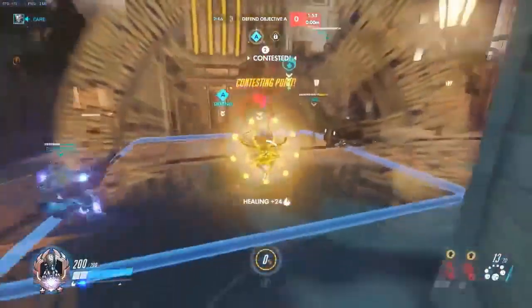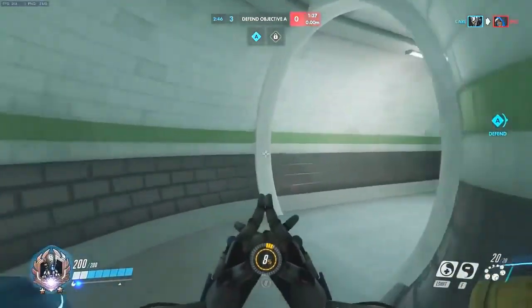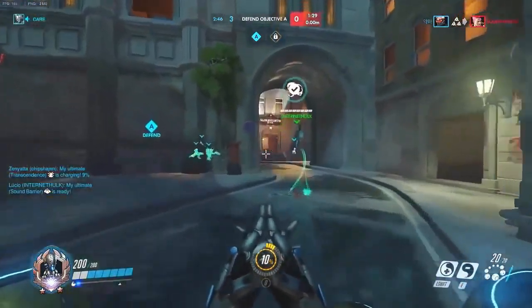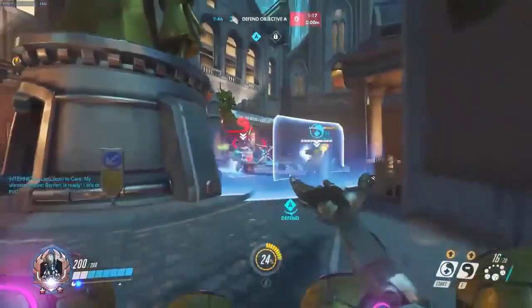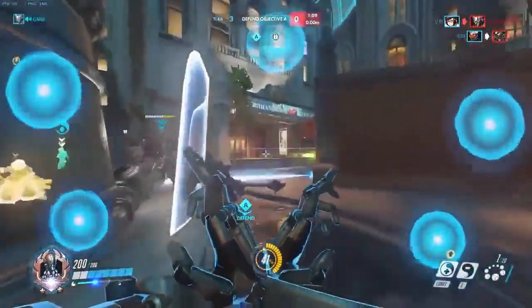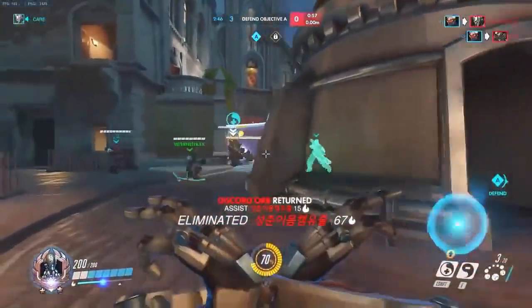Right here we see something I really like — his teammates aren't all standing directly on top of each other. When Zenyatta ults, you want teammates close so you can run between them, but not all stacked up because you could get mauled by a Junkrat tire or D.Va ultimate. We also see that he lets the Lucio stay near the front line pushing people, while he stays toward the back trying to stop flankers and mostly healing his tanks, since he does a lot more healing than Lucio.